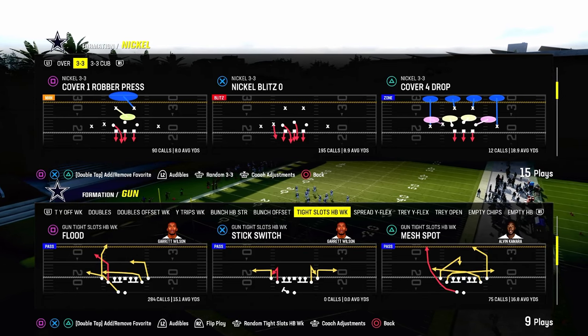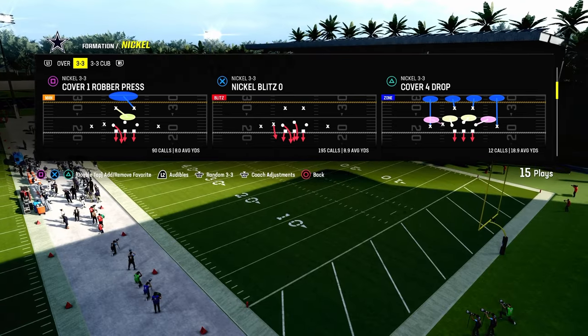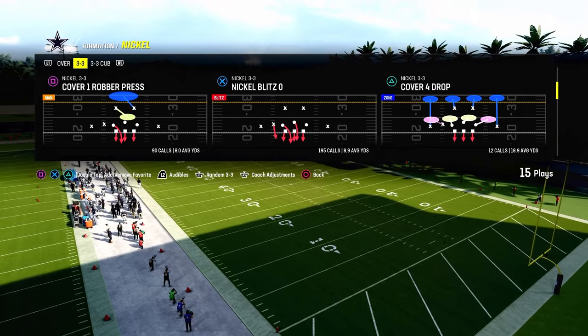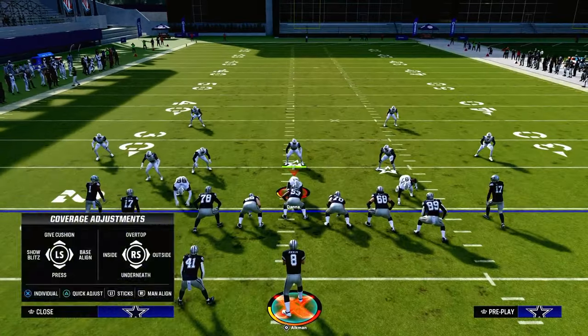Today's video, we're going to be going over the sale concept out of the tight slots halfback weak formation. The player we're going to be taking a look at is Play Flood. This play is going to be in the Mingles playbook. If you want to run our brand new Bears offensive ebook, we have both versions of the tight slots broken down in the Patreon.